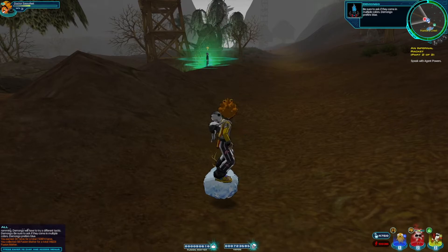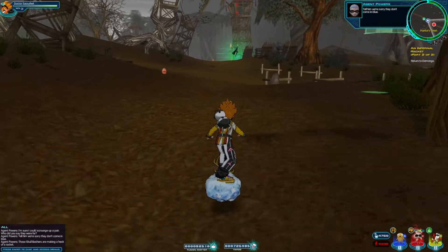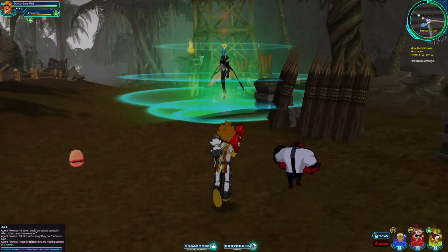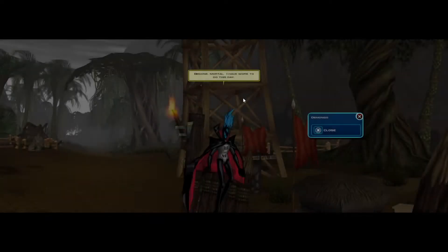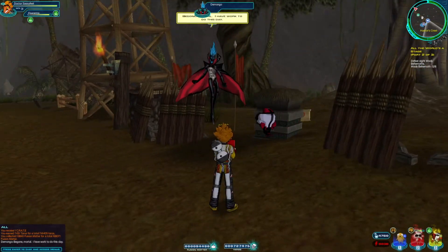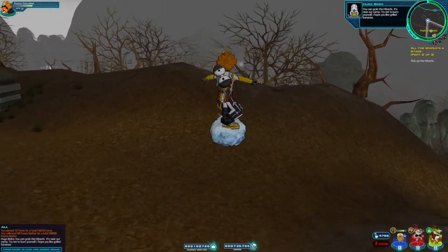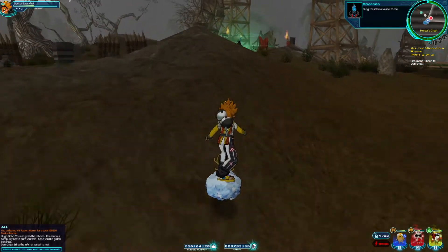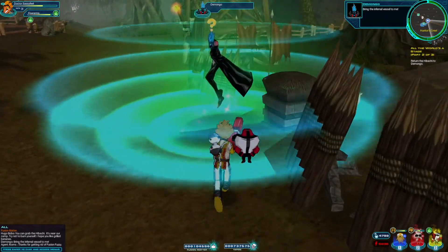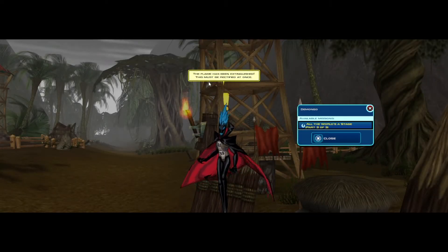Demongo says to ask if skull bashers come in multiple colors — he prefers blue. The reply comes back: they don't come in blue, and he's not going to like that. Demongo receives earmuffs, which are not befitting his stature, but he uses them anyway. Hugo Bobo says we can grab the hibachi near their camp — try not to burn yourself, and enjoy the roast bananas! We bring the vessel to Demongo.